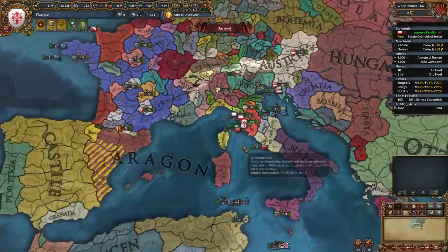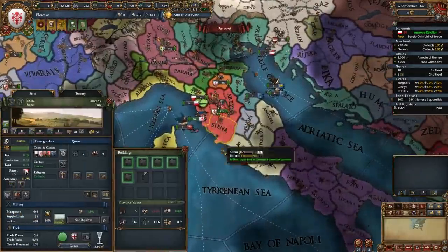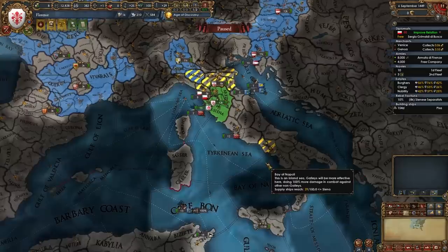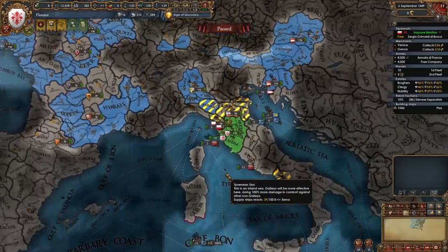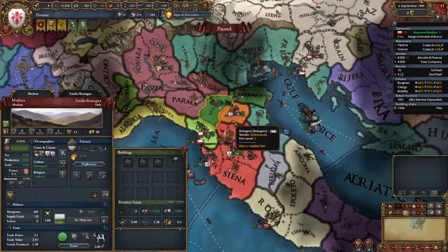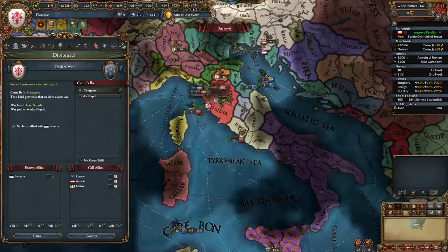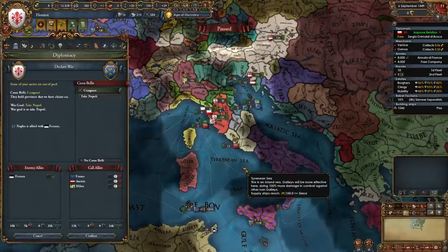After your first war has ended and you've cored up anything taken, it's time to move on to your second war. If you fought Siena and Naples doesn't have strong allies, your second war will be versus Naples to take some provinces and start expanding in less wealthy regions of Italy. However if you can't fight Naples, fight one of the four initial nations again — Siena, Lucca, Ferrara, or Bologna. In my case I'll go ahead and declare on Naples and call in Milan, as I already have 9 favors with them.